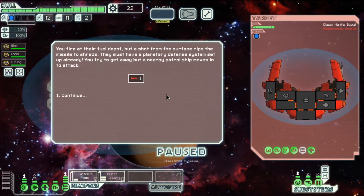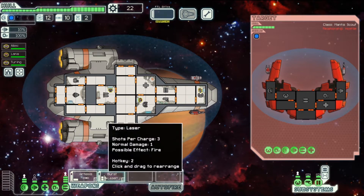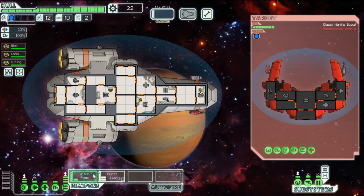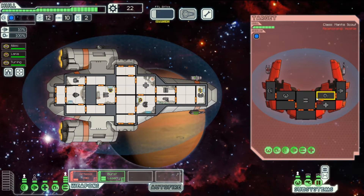We fire at their fuel depot but a shot from their surface rips the missile to shreds — they must have planetary defense systems. A patrol ship moves in to attack. Here we go, our first fight! Down here our weapons are slowly building up. We've got the rocket and the laser. We use the laser a lot more because it doesn't use ammo — the rocket does but bypasses shields.